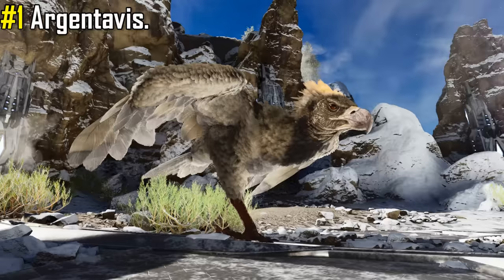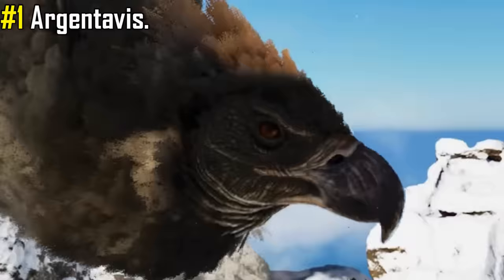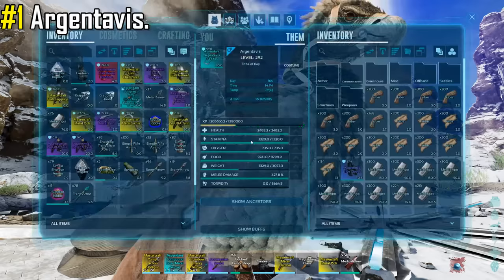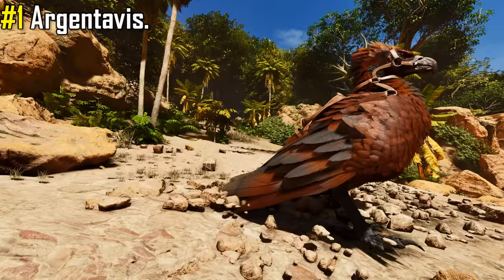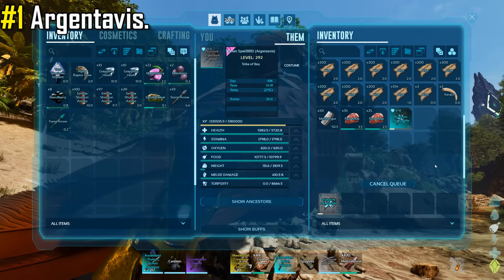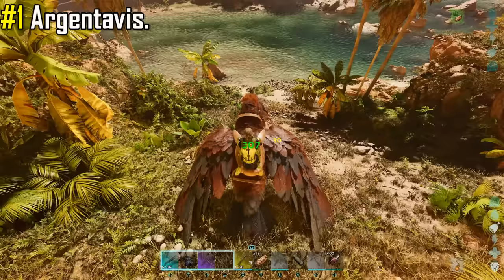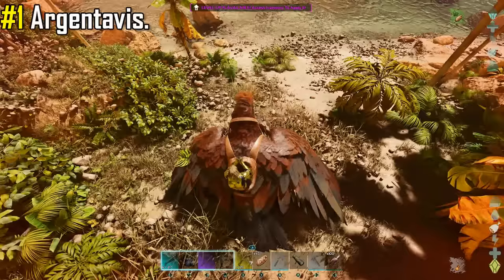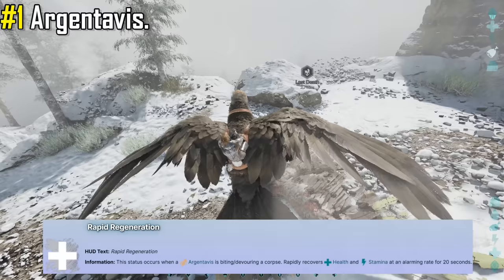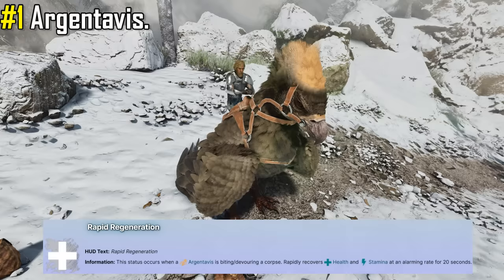Taking the number one spot is none other than the Argentavis — a jack of all trades and probably one of the most valuable creatures in the entire game due to their expansive versatility. Even a low level Argentavis can serve numerous purposes. For the most part they are used for transport with their high weight stat and stamina stat. Its saddle can also be used as a portable Smithy, being able to craft or repair items on the go while exploring. It also gives massive weight reduction for a wide variety of heavy resources, meaning you can craft expensive blueprints that you couldn't craft in your Smithy or a Castoroides due to insufficient slots or weight capacity. The Argentavis also makes for a very strong battle mount with high damage output and great maneuverability, with the Rapid Regeneration buff — which recovers both health and stamina even in flight — triggered by biting or consuming a corpse, lasting 20 seconds. This makes the Argentavis great for prolonged battles.